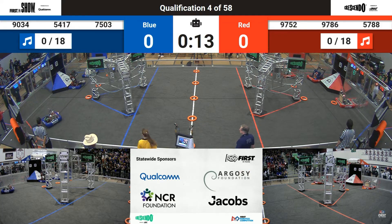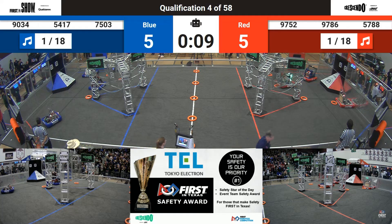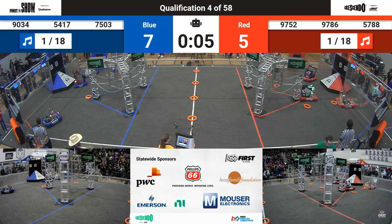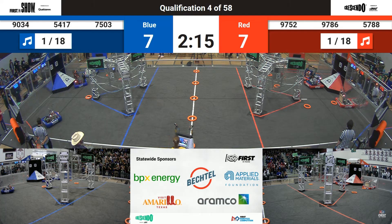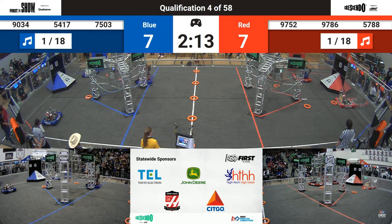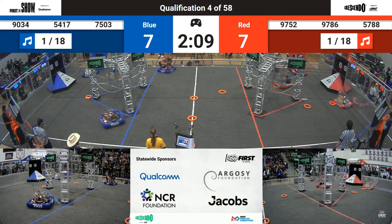We are back with qualification match action. Fast movement on the Red Alliance. It Can Junior lining up in auto, trying to shoot and score over on the blue side. Eagle Robotics lined up on their speaker as well. It's an even 7-7 coming out of Autonomous — it's anybody's match here as these robots spring into action.